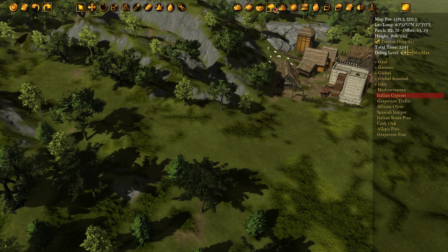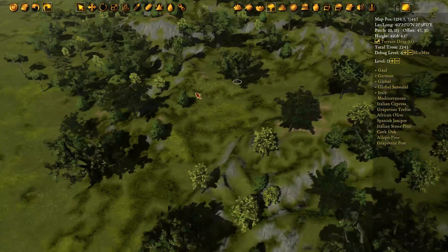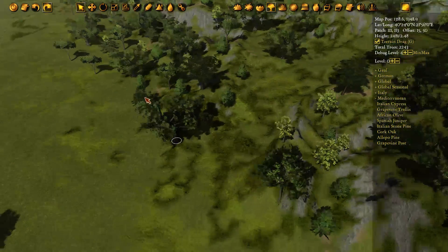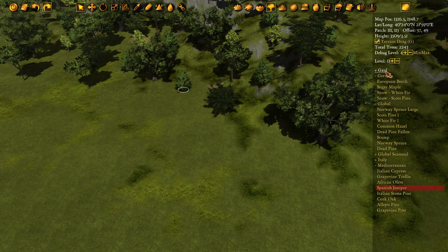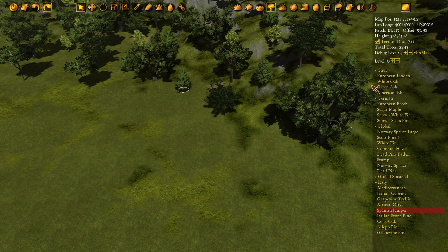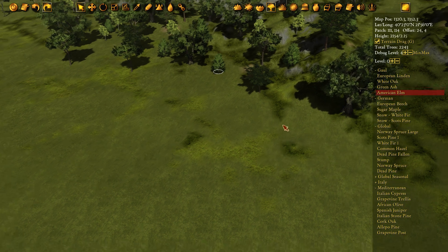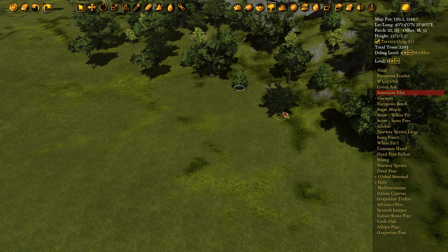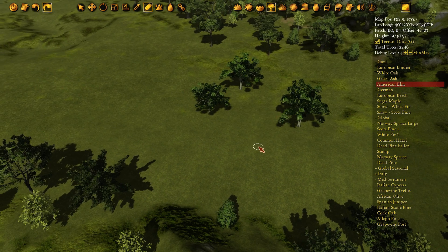To get started we'll switch into the tree mode in the top right here. Using the selection tool you can see we can highlight the base of the trees. Now we can draw new ones selecting them from our list on the right. They've been sorted based on some of our older games but you can mix and match them as much as you want. Select a tree, hit the draw tool shortcut 7, and we can left click and start creating trees.